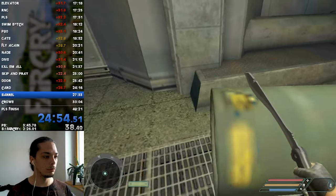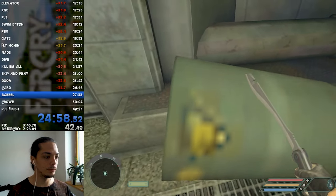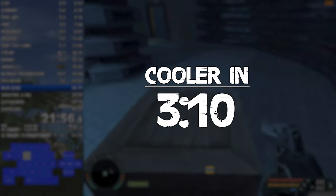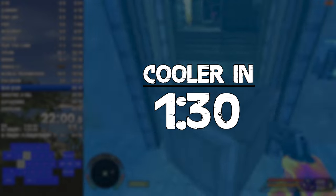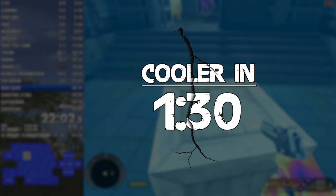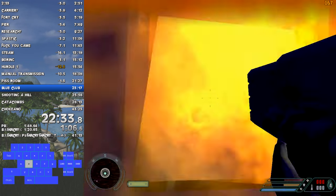There was a bit of a random element to it because of having to maneuver the barrel around, but it was definitely worth it. So from 3 minutes and 10 seconds, the level time dropped to about one and a half minutes on average, effectively cutting the level time in half, which was pretty crazy. And so the first Cooler skip was born.